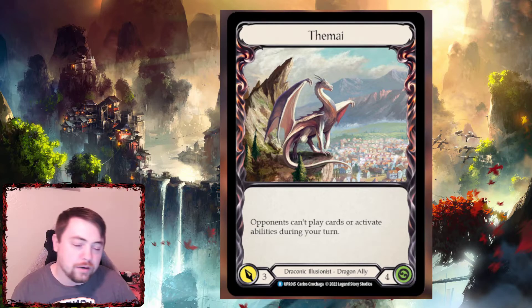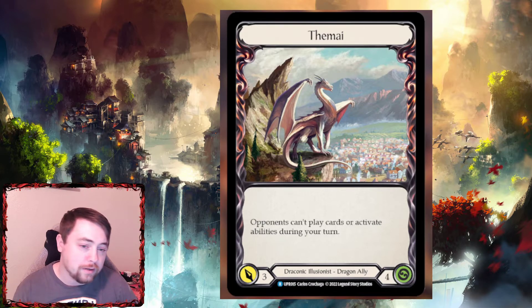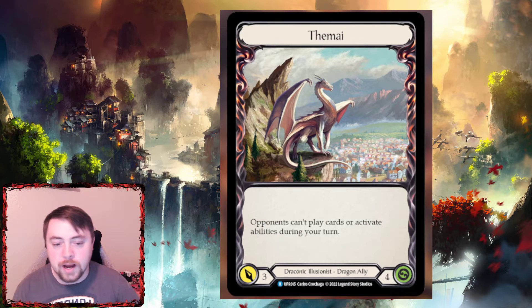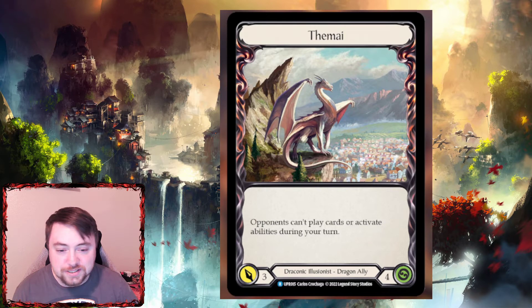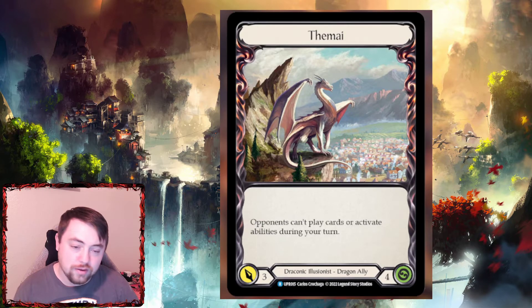Then you have the Thamai token — we did invoke Thamai earlier. If you play Invoke Thamai you play this. It's a two-cost dragon; opponents can't play cards or activate abilities during your turn. Really good against Kano, really good against anybody that wants to play on your turn. It has four health — really good. This would be a good Cyborg card for Kano and Iyslander specifically.